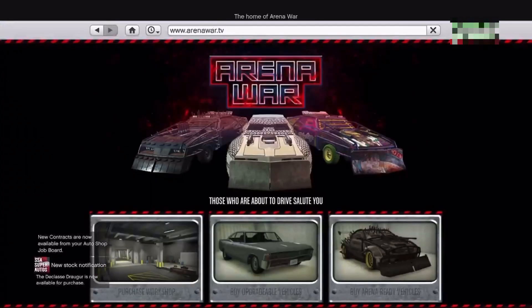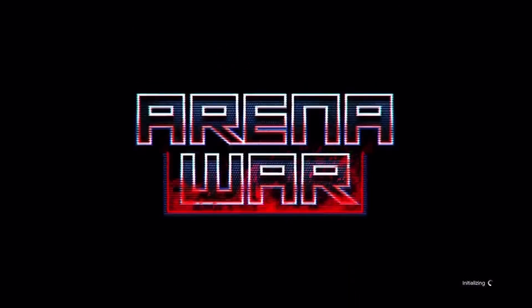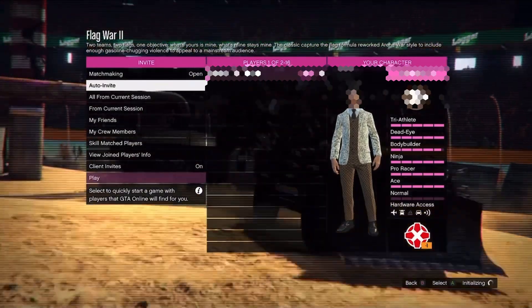The first thing you'll want to do is purchase the Weenie Issy. You will also need access to the Arena War Stadium, as the garage for customization will not open until you complete a match.